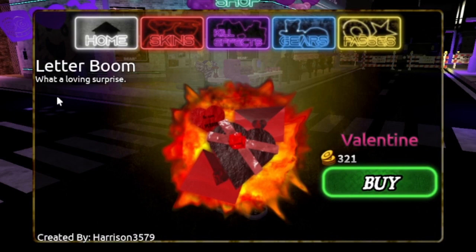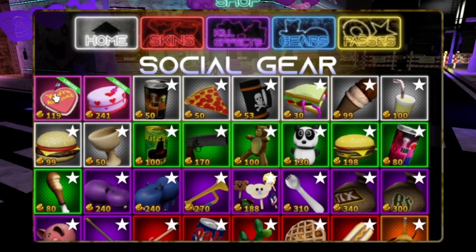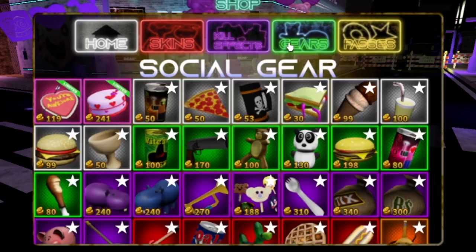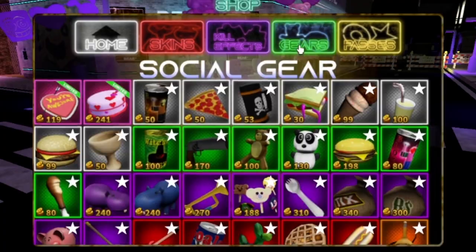For the new kill effects, we got Letter Boom by Harrison — nice. We got Heart Attack — nice. And we also got Valentine's Cake. Did you guys love getting cupcakes?